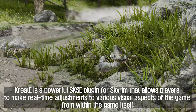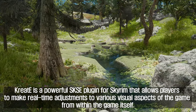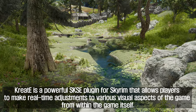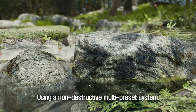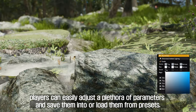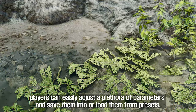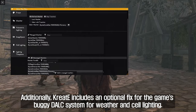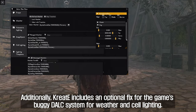The second plugin I will introduce to you is Create. Create is a powerful SKSE plugin for Skyrim that allows players to make real-time adjustments to various visual aspects of the game from within the game itself. Using a non-destructive multi-preset system, players can easily adjust a plethora of parameters and save them into or load them from presets. Additionally, Create includes an optional fix for the game's buggy DALC system for weather and cell lighting.